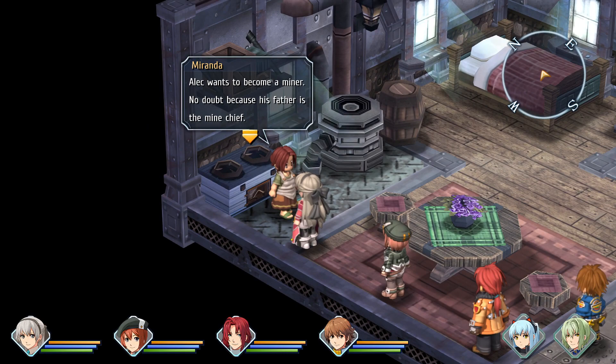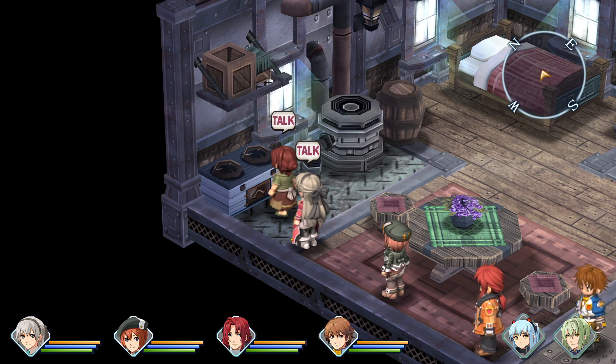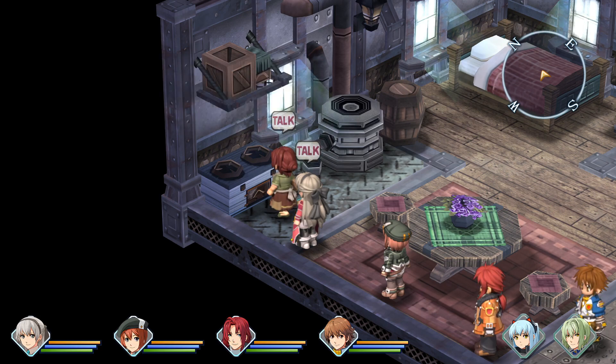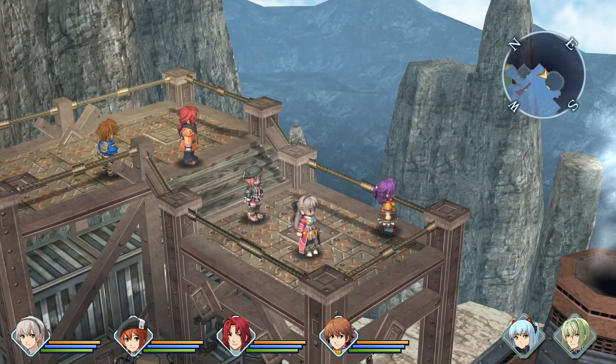While Alec wants to become a miner, no doubt because of his father the mine chief, frankly I'm against it. Still, as a parent, I want my child to be happy. At the very least, I need to keep him safe until he's old enough to make that decision himself. Yeah, he does need to get there first. I won't stand in his way - whatever he decides, I'll be watching over him. That's the best thing you can do, because the more you go against it, the bigger the chance is that he will actually do it.